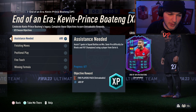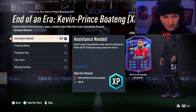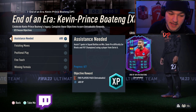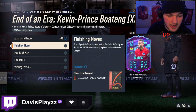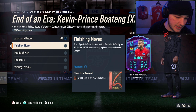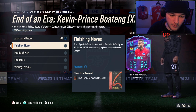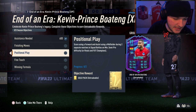Now we head over to Boateng: assist seven goals in squad battles on at least semi-pro, rivals, or champs — same as Sane — this time using a player from Serie A. You've got score five goals using a player from the Premier League. These are not in separate matches, so you could get this done in a single squad battles game if you wish. Get the five goals with a Prem player, and assist seven with a player from Serie A.